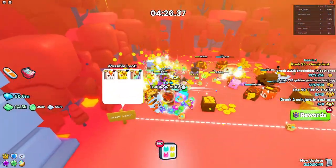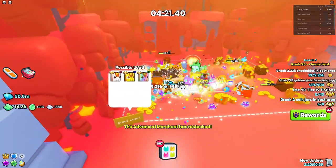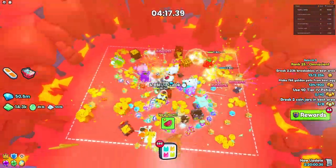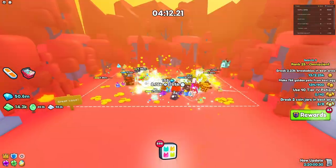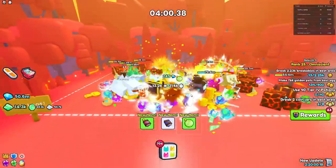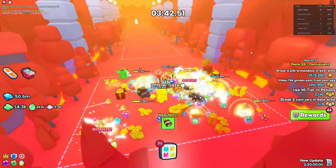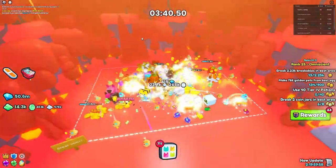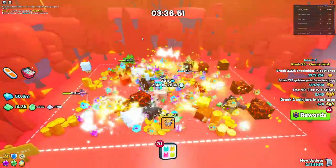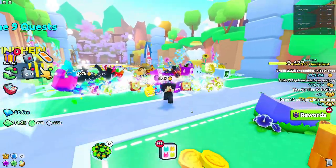You can get either a regular Huge Fire Horse, a golden one, or a rainbow one, whichever you're lucky enough to get. You want to wait here AFK and your pets are going to potentially get you luck. I actually managed to get a Huge Fire Horse from this minigame — it was the first huge pet I collected in Pet Simulator 99. You can't leave the minigame unless you go back through the portal, so just AFK here while you potentially get a huge pet.